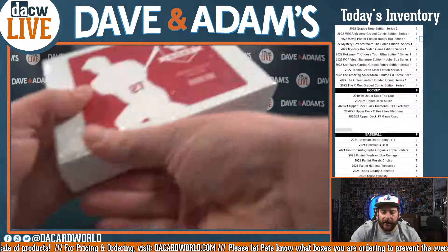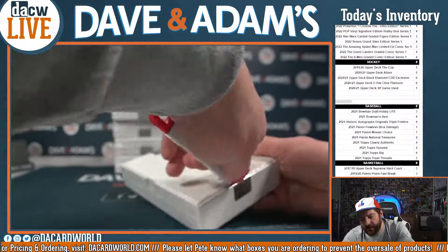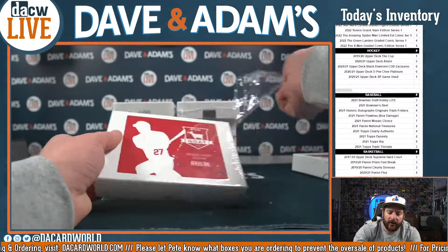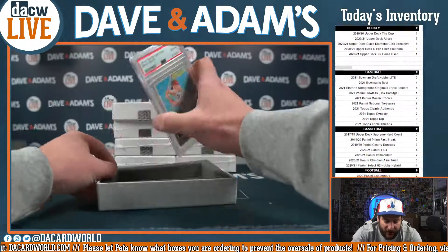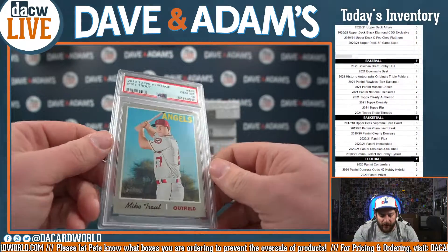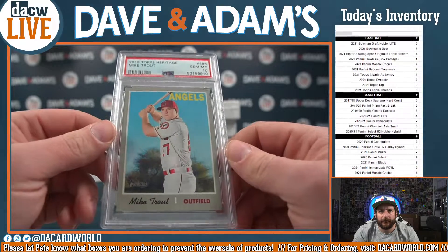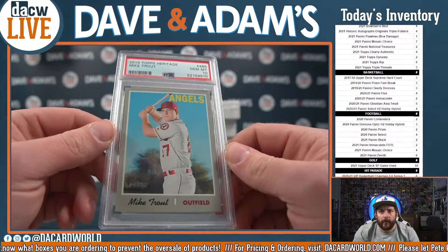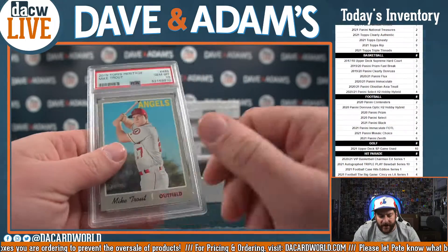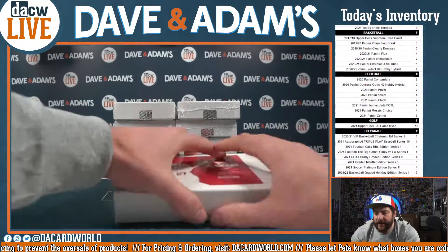Up next, we are going to have box 83 of 100. That is going to be a 2019 Topps Heritage Mike Trout PSA 10 as well. A nice one there - that is going to be box 83 and we'll call that '19 Heritage.